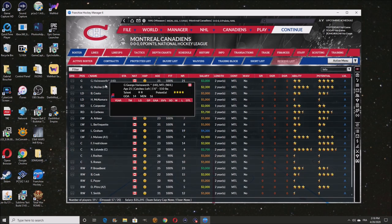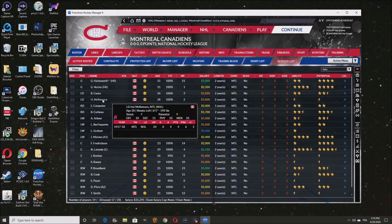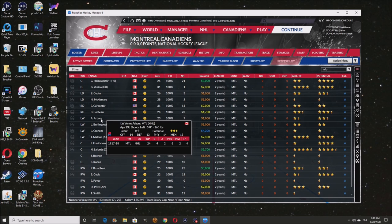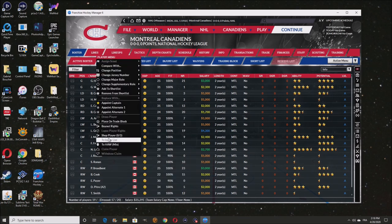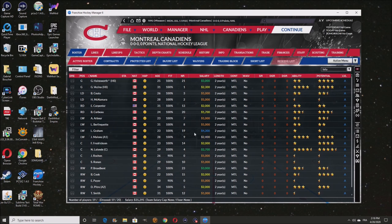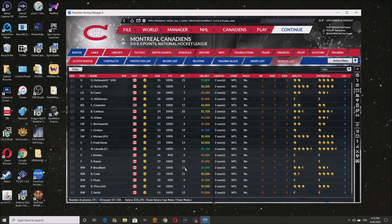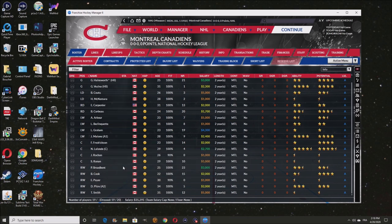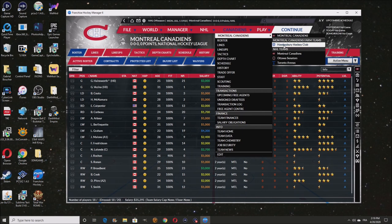Do we need any players right now? We've got two goalies — the same goalies. We do need a Lefty — I think one of our lefties decided to retire, and we lost a Righty as well. We've got four centers and four left wingers. We actually have more right wingers than usual, so I'm going to get rid of one. We definitely need a Left D and Right D for sure.